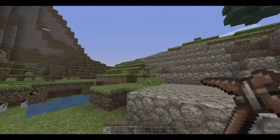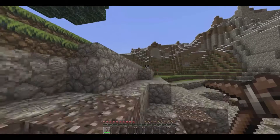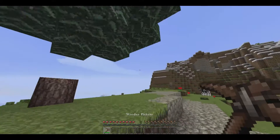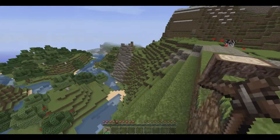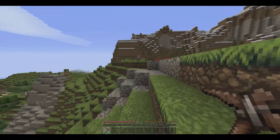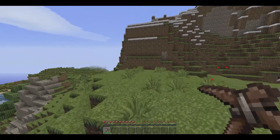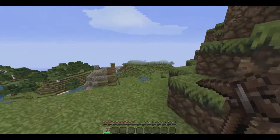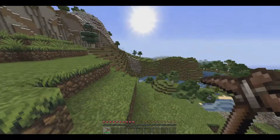Alright, what we are finna do is get some wood to build a house. I was lost at first trying to do something, and then I was farther away I guess. I'm gonna come back with some oak wood and hope I don't get lost again.